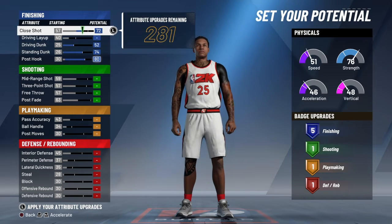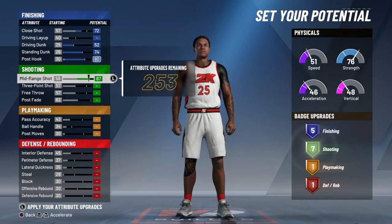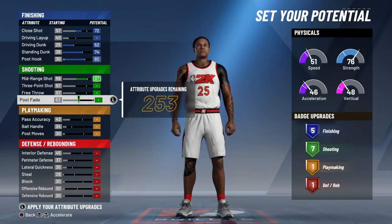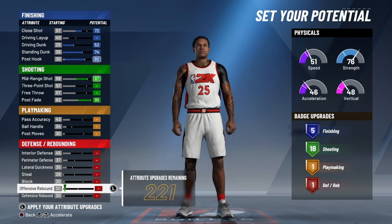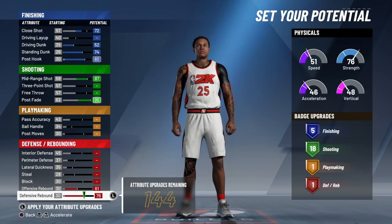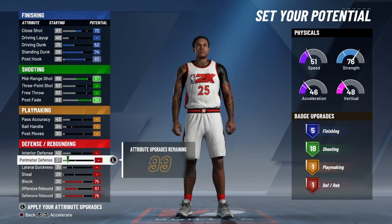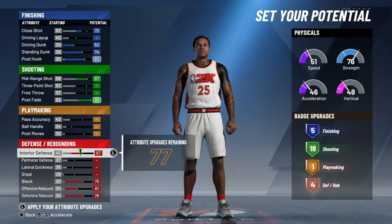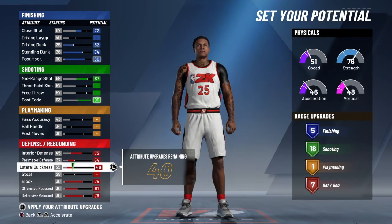Every center needs at least five finishing badges. Also the pie chart — use the one with the most strength and vertical, you guys make sure and do that. So first of all, like I said, every center build needs five finishing badges, so we're going to go ahead and do those real quick.